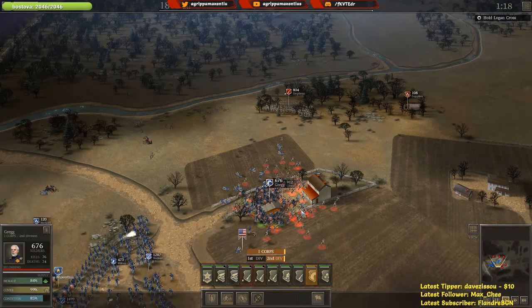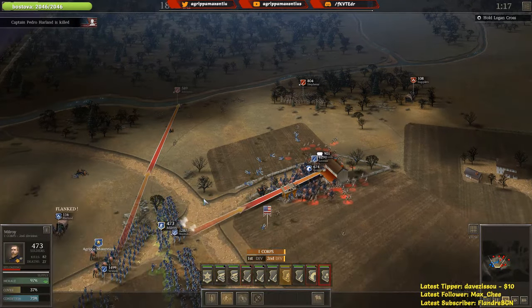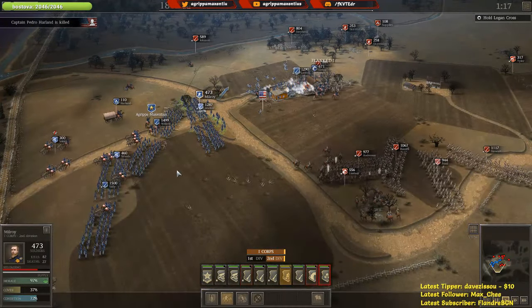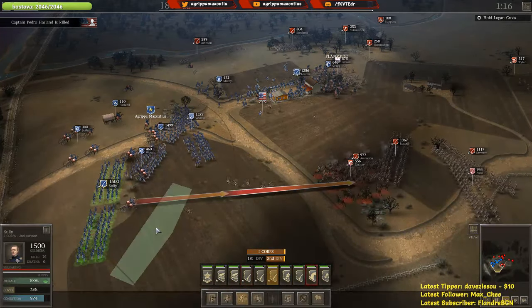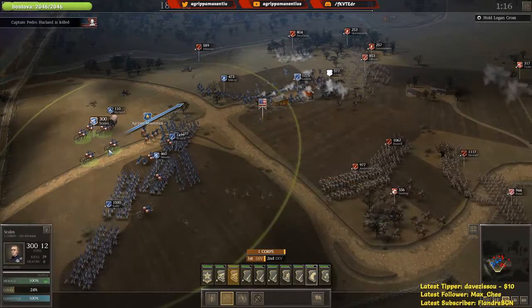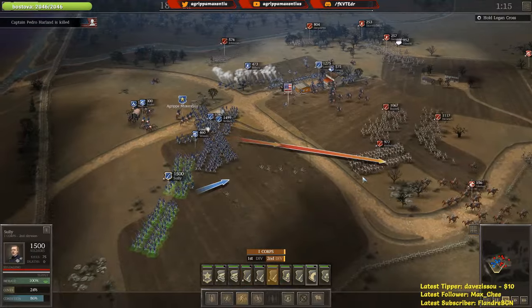I might actually keep Greg in this area. In terms of topography, we've got a nice position up here on top of the hill. With so many rebels over here, I'm going to go ahead and deploy these cannons up here on top of the hill and also get Sully to start firing. Get him on the double quick.